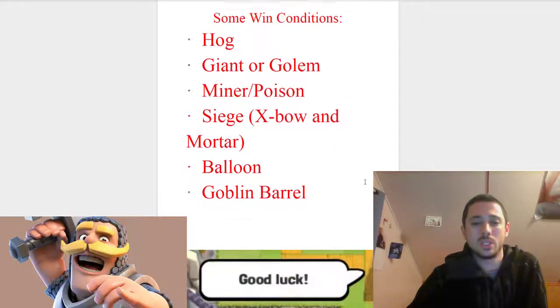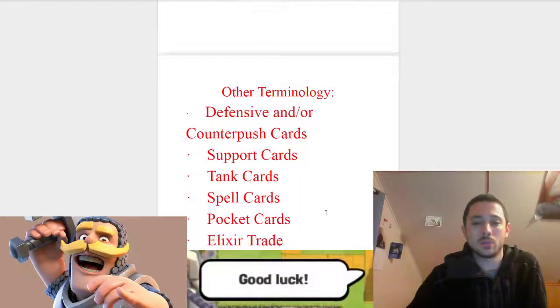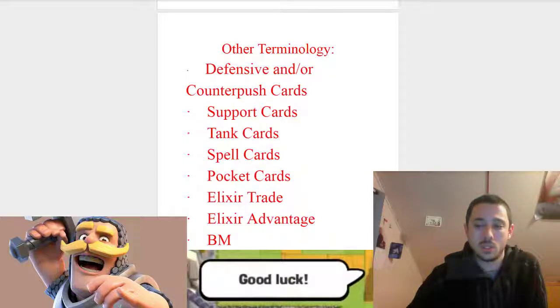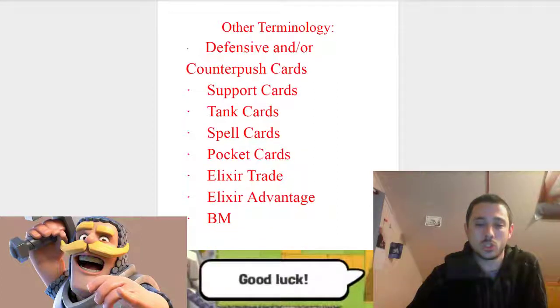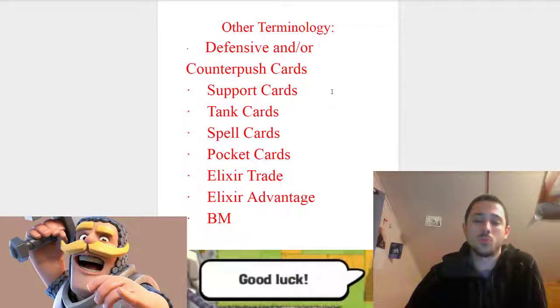After that we're going to talk about some win conditions, and I'll do my best to define what a win condition is, because that's definitely an important term for beginners. Then I'll go over some other terminology: defensive and counterpush cards, support cards, tank cards, spell cards, pocket cards, what an elixir trade is, what having an elixir advantage means, and lastly, BMing.